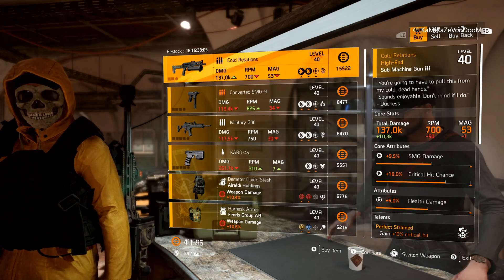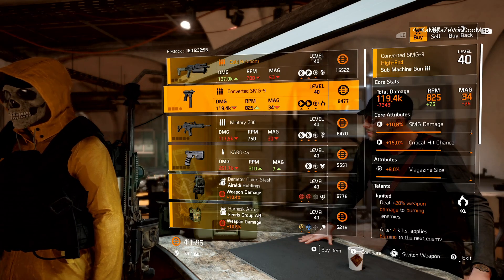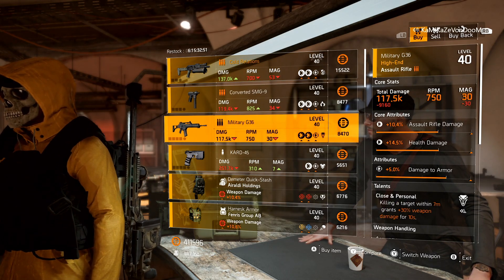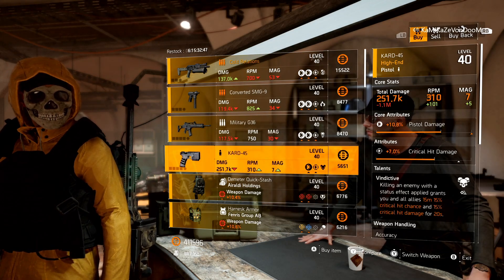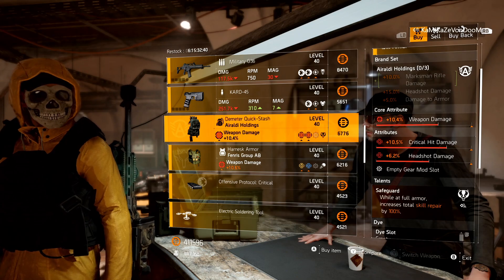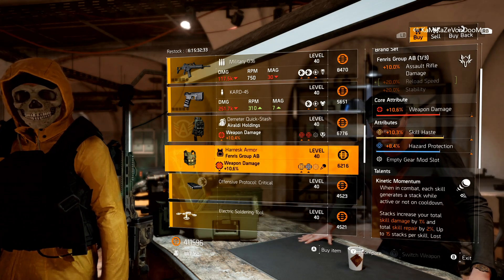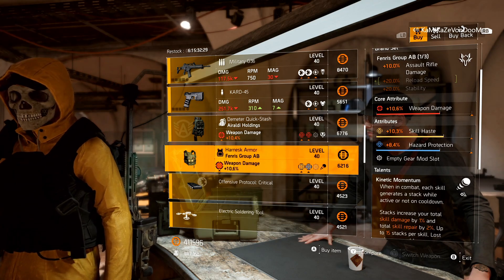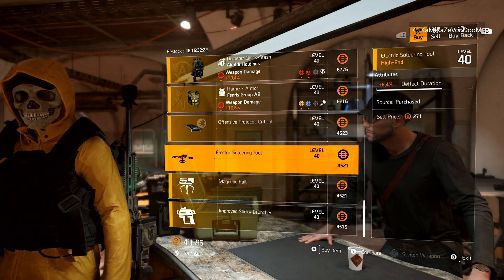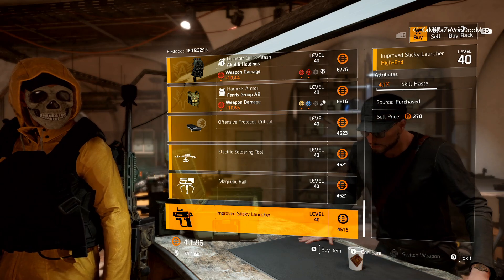Starting off with the Cold Relations — this is the named PP19 with health damage and Perfect Strained. Followed by a Converted SMG9 with mag size and Ignited. A Military G36 with damage to armor and Close and Personal. And then a CARD 45 with crit damage and Vindictive. Looking at the gear items, we have an Aroldi Holdings backpack with Safeguard, headshot damage, and crit damage. And a Fenris chest piece with Kinetic Momentum, skill haste, and hazard protection. Looking at the mods: crit chance 4.6, drone deflect duration 6.4, turret damage 4.2, and sticky bomb skill haste 4.1.